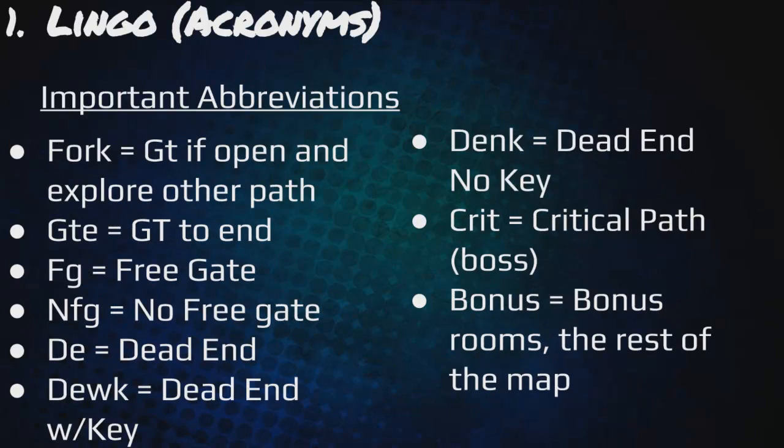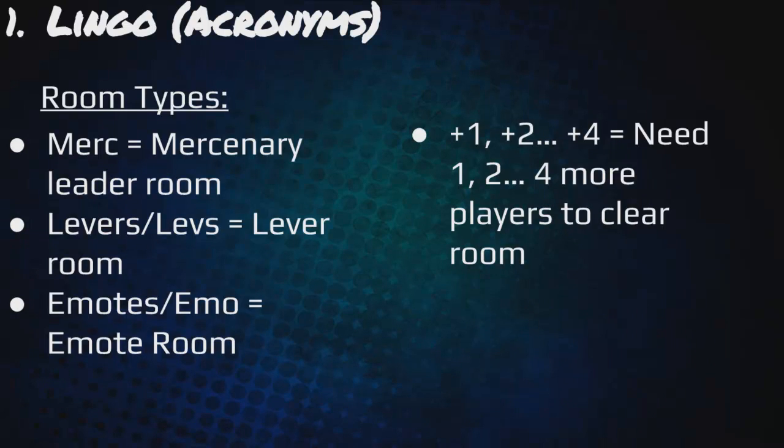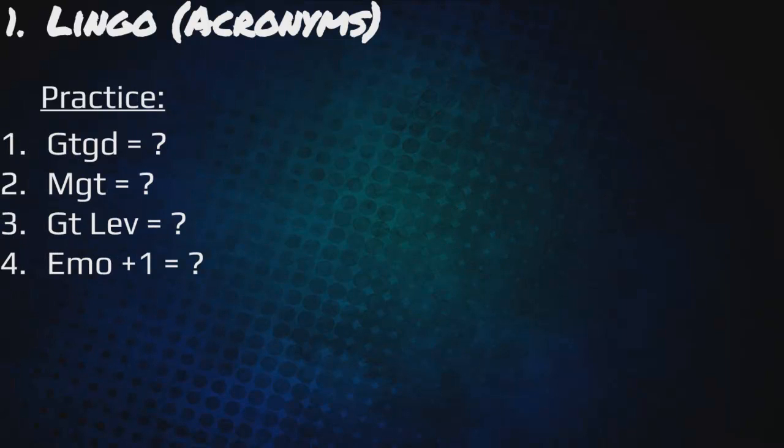Fork means gate tele if open and explore the other path because the GGS character can't go on that path. GT E means GT to end. FG means they have a free gate, NFG means no free gate. DE means dead end, dwank means dead end with key, DE no key means dead end no key. Crit is the critical path to the boss, and bonus rooms are the rest of the map. Room types include merc which is the mercenary leader room, lever/labs which is the lever room, and emo which is the emote room. Plus one through plus four means you need one to four more players to clear the room, usually used with emotes and levers.